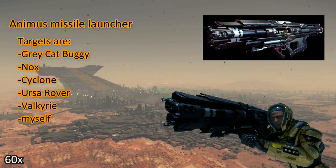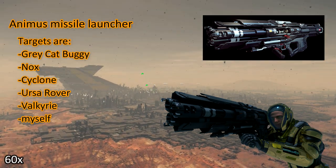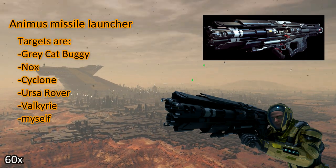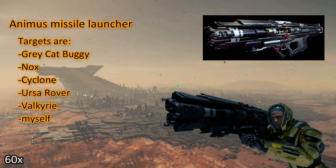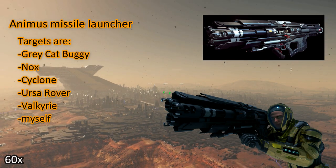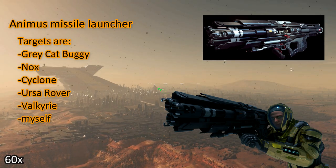Now obviously this game is an alpha and there are still a lot of bugs with this Missile Launcher. Sometimes the missiles are flying to wherever they want, and they don't hit the target even if a target is locked on. But I'm not mad, we are in alpha. I had a lot of fun making this video, I hope you have a lot of fun watching it.